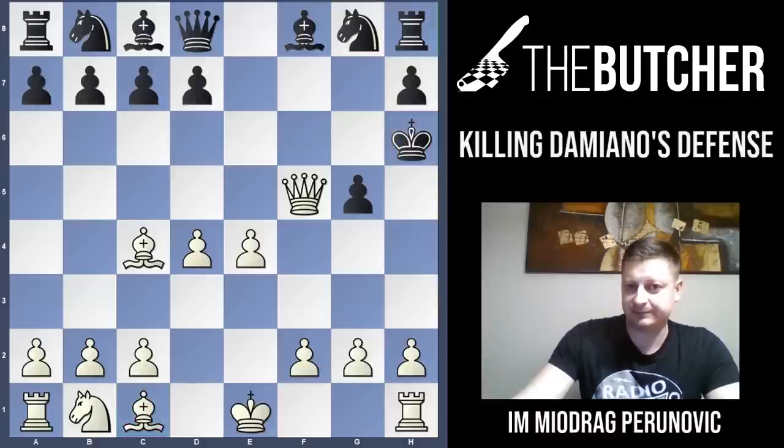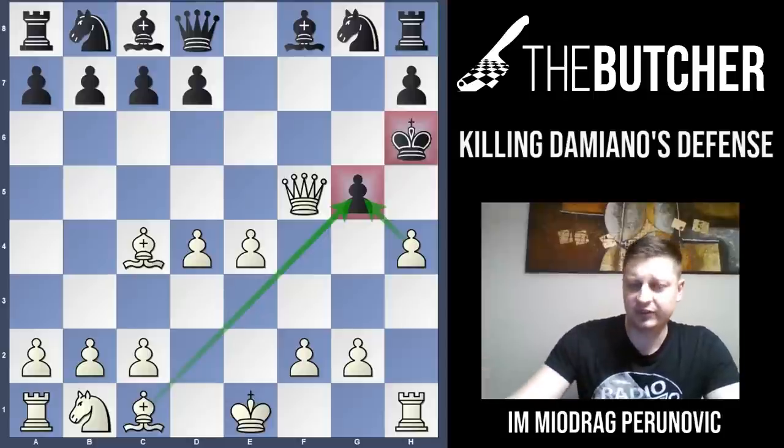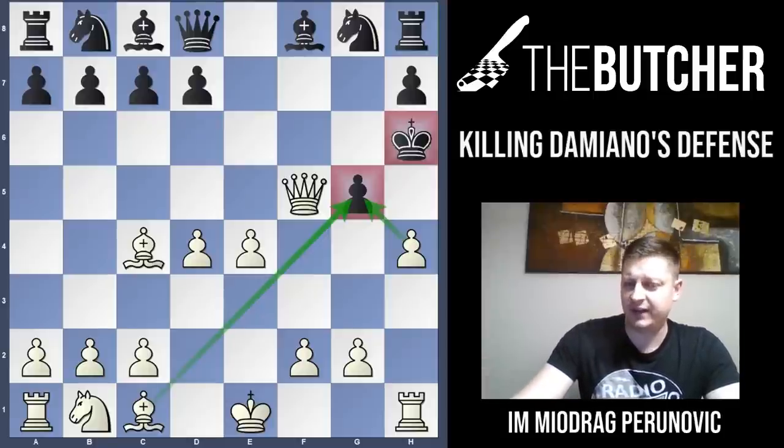You open up your bishop on c1, work on h1, threaten Bg5, and threaten hxg5 followed by Qf7 checkmate. The position is completely lost. You can have fun at home over the board, setting up the pieces and trying to find a defense for black — but there is no defense. Don't worry about that.